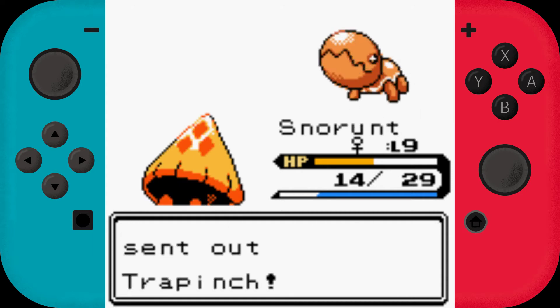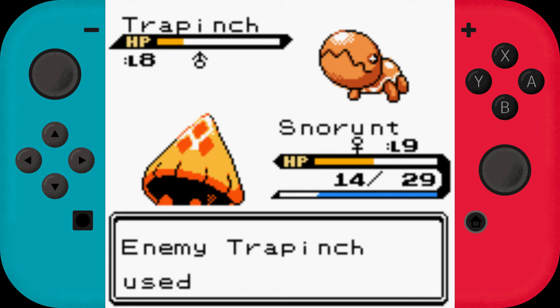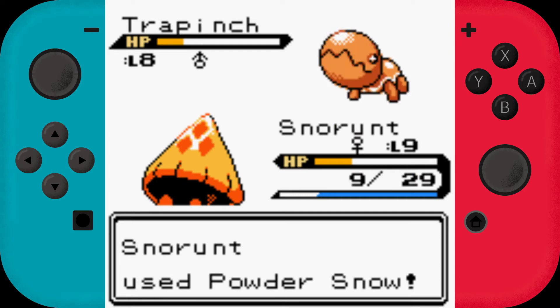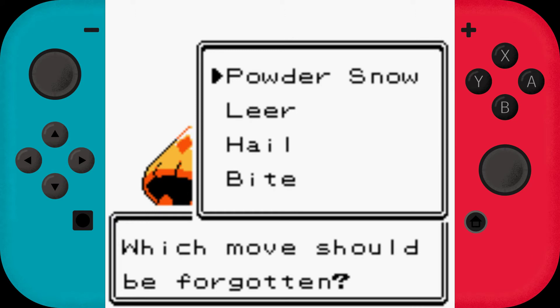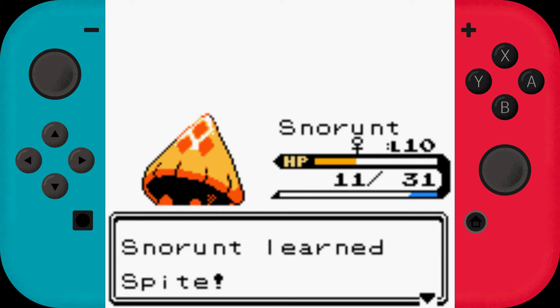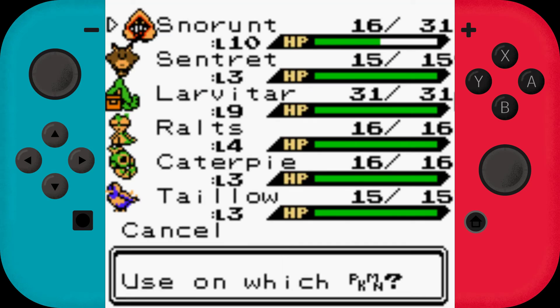Trapinch. Now here's the question — is Ice super effective on Rock or on Ground? It's Ground, right? Our accuracy fell but Snorunt doesn't care. Nice little level 10 there. It's trying to learn Spite — let's learn it and get rid of Leer. Spite is the kind of move that makes the enemy's PP decrease. I would like to heal our boy up here — I have a feeling we might need it.